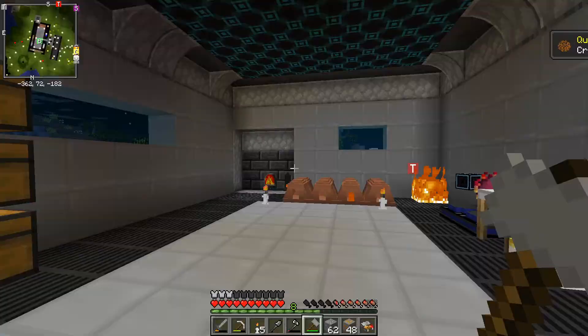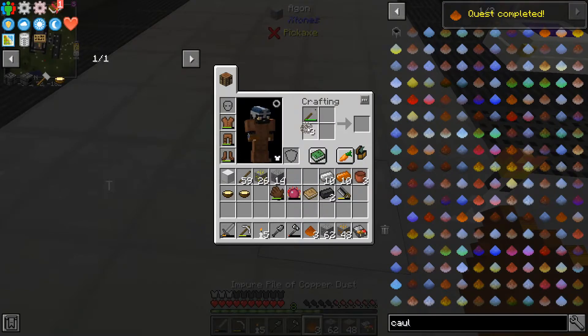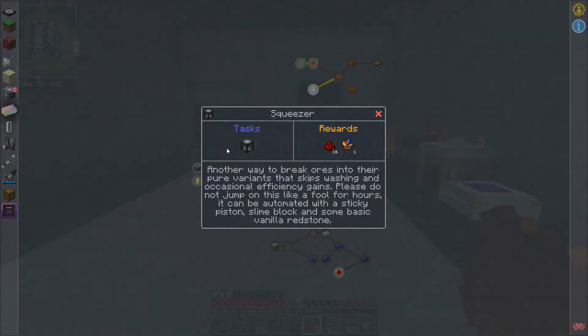Then the impure pile — this is just what we were doing with the iron a second ago. I'll do it for the tin as well. It also wants us to make something called a squeezer: another way to break ores into the pure variance that skips washing, with occasional efficiency gains.